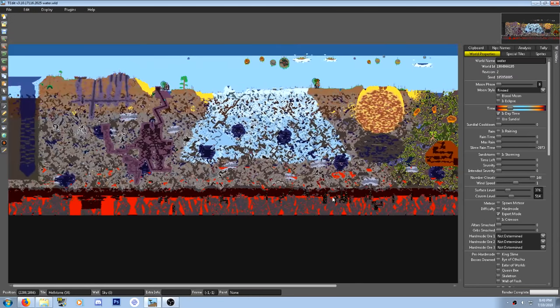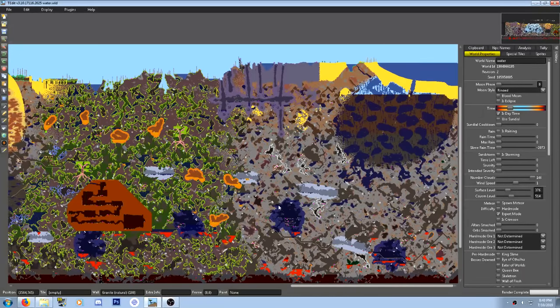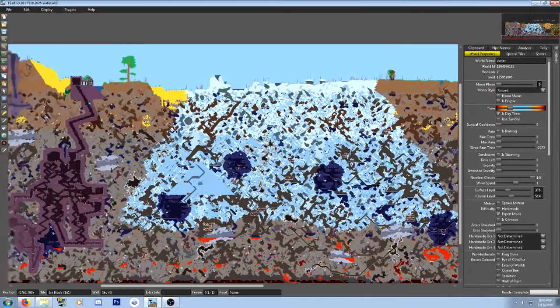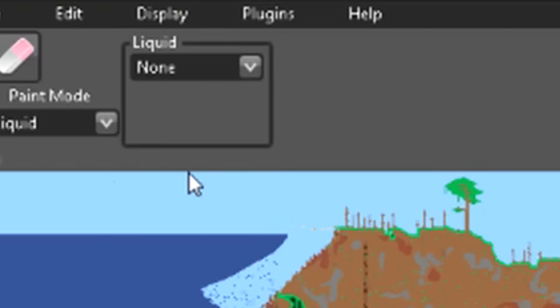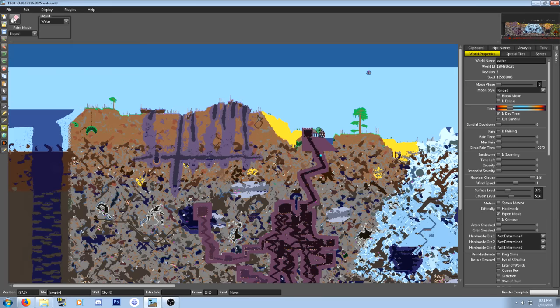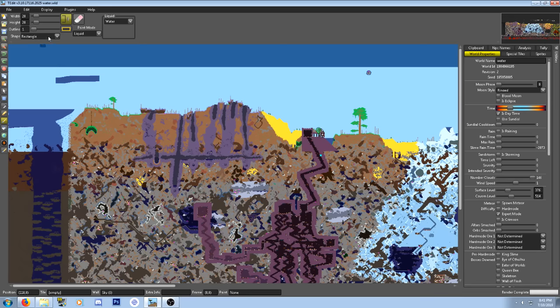Here we are in TEdit, also known as Terraria Edit. I actually don't know if it's called that — but we're here in TEdit. I have a fresh world generated and this is the world we're gonna be flooding with water. I've never used this before, so hopefully it's not too hard to use. I clicked on the fill option, going to liquid, and we can do water. Now what — paint mode? Brush, yes. This is all water I'm assuming.